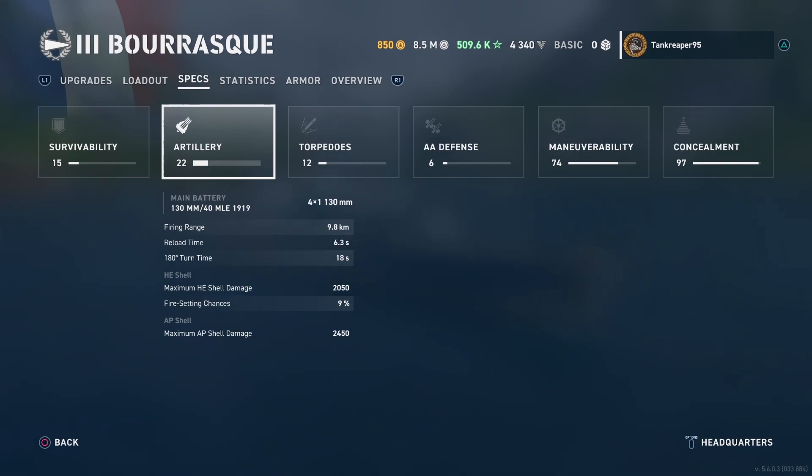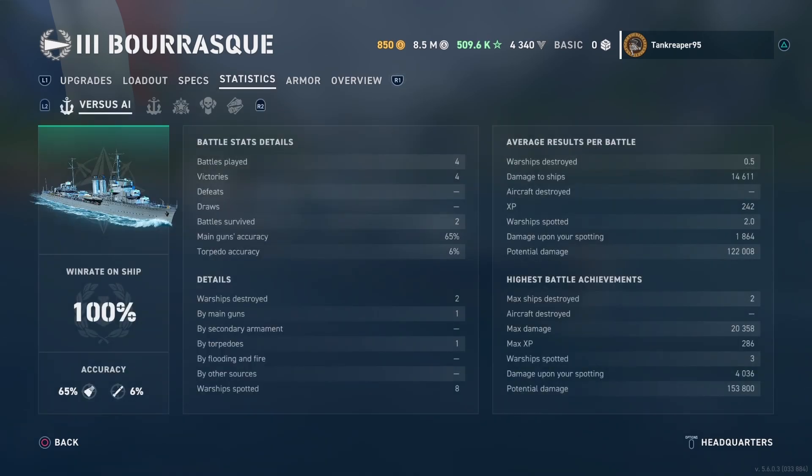Max AP shell damage is 2,450 — a little more than the HE. But the HE can also catch fire, so it's much better as a resource for setting ships on fire.